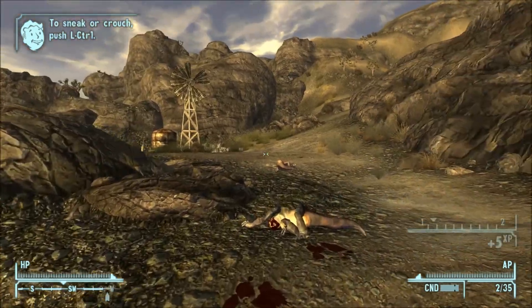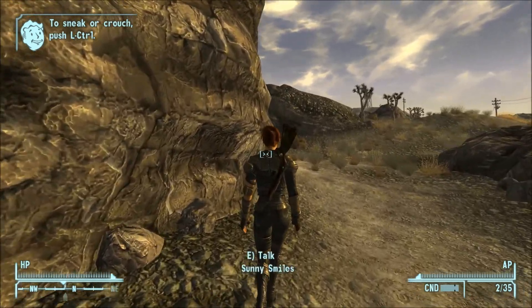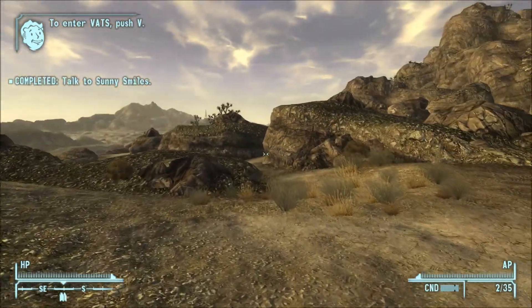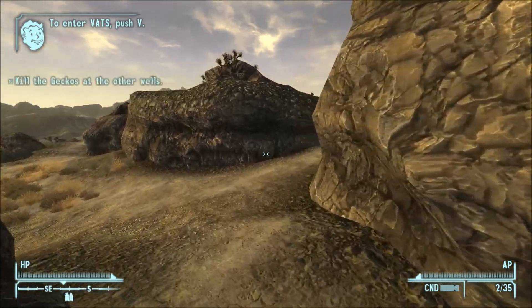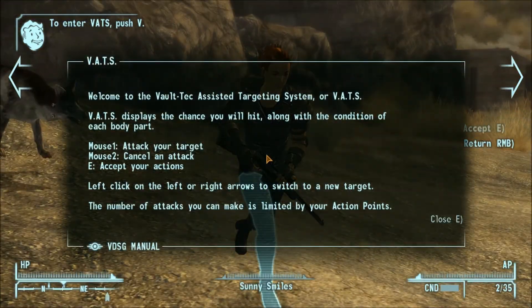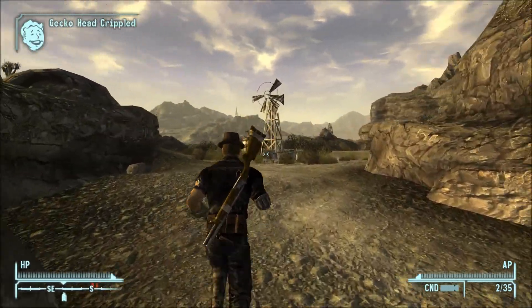Sometimes there's a little glitch with Bats. Now we need to go talk to Sunny again. We tell her that we will go along with her to these other two wells, which will net us some more caps, more XP from killing geckos, and lastly more ammo.